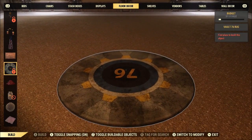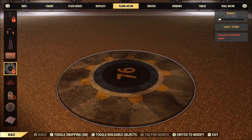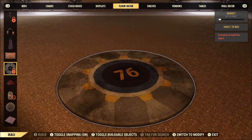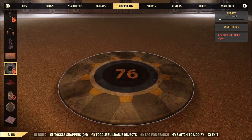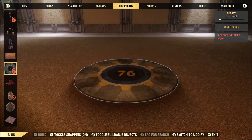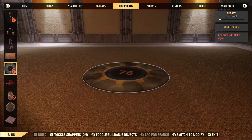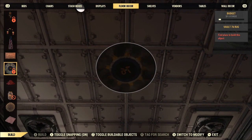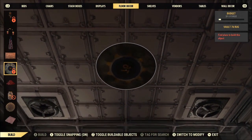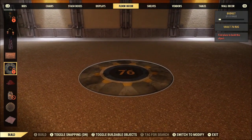Next up we've got the Vault 76 rug. I'm not going to lie to you, I'm not overly excited about this one. Mostly because I would like to see fewer things with the Vault number already placed on them. If you want to build a Vault and maybe you don't want your Vault to be 76, it doesn't quite fit in as well, or you've got to try to cover up the 76 part. But that's just me — some of you may enjoy it.